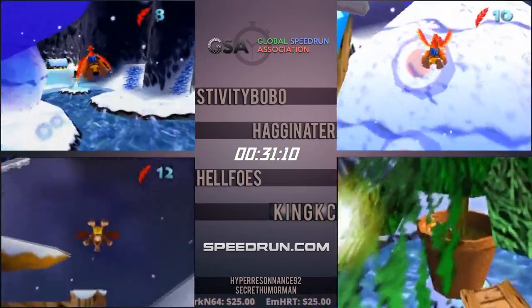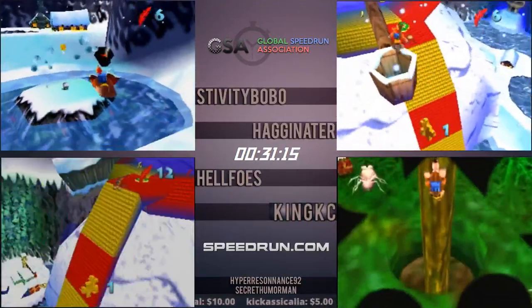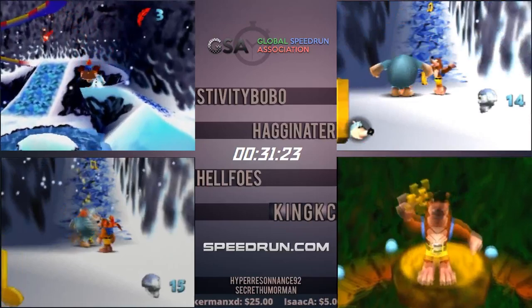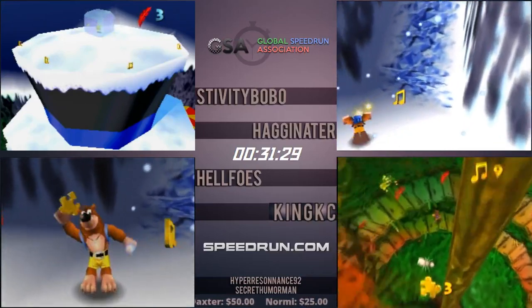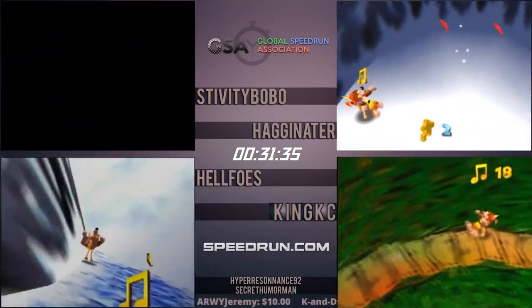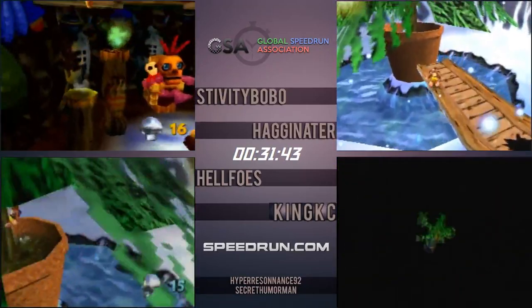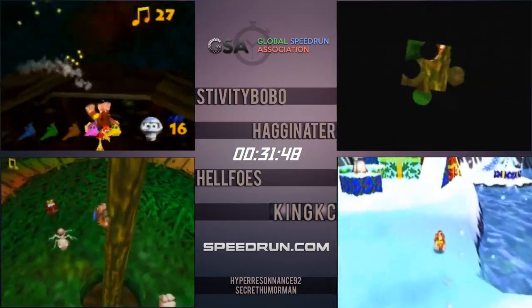However, if you incorporate that into the route with the reverse B adventure, all things considered you save roughly a minute and about 10 seconds. For a top runner it's definitely worth it, but it is a bit of a hard trick to start off with as a newer runner — it's intermediate to advanced. Hag and Helfo's still kind of neck and neck through the whole thing. Stiv making his way into Mumbo's for the first transformation of the run — into the walrus.